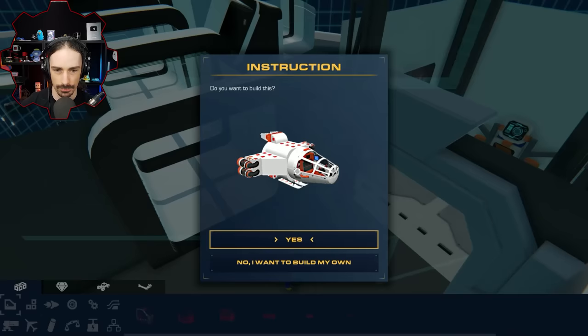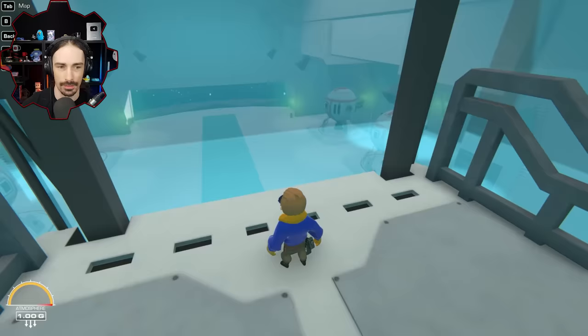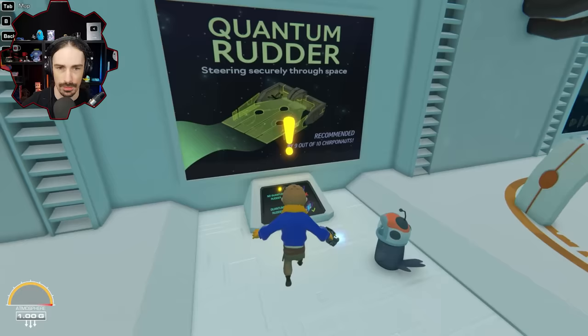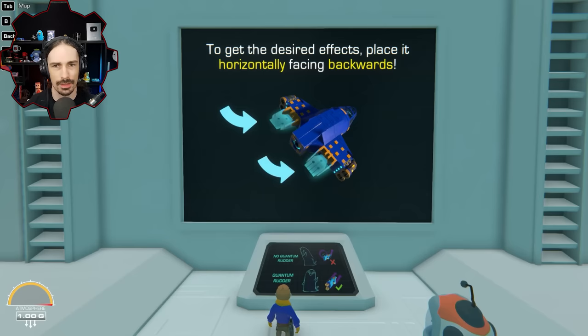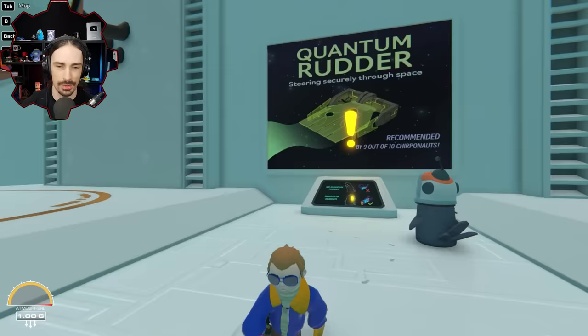Down in the hangar bay — welcome, your gateway to space. The space engineers have created the quantum rudder, highly recommended for space exploration. There is no drag in space, making turning really hard. The quantum rudder will align your movement direction with your vehicle's direction, slow you down to make movement manageable, and gives you the ability to pitch up and down. To get the desired effects, place it horizontally facing backwards. I thought it was just a drag mechanic, but it also has pitch — glad I read that.